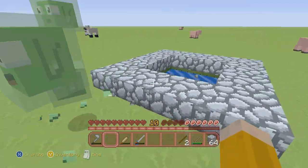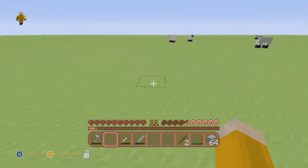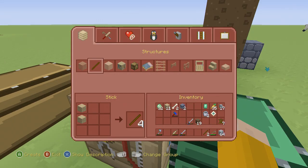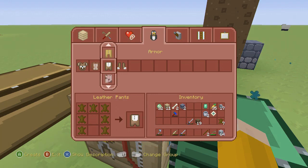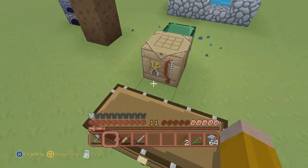We're going to go prepare for war basically — go find the next village so we can get some new items and stuff. I'm going to grab some armor, some leather pants, because I probably could have found another piece of leather pretty fast, but I need some armor right now.